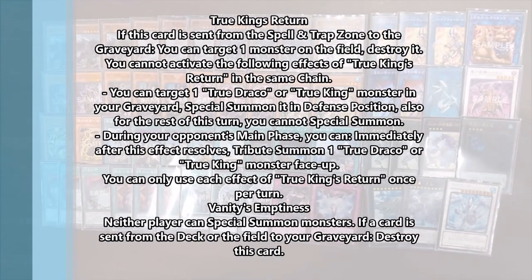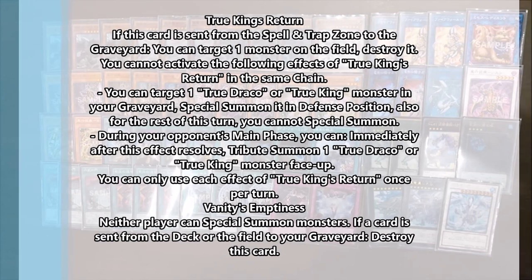The last two traps are True King's Return and Vanity's Emptiness. It's kind of easy to forget that the OCG still has Vanity's Emptiness — it's still alive over there. True King's Return just brings back the True King monsters. You can also use a tribute summon during your opponent's turn with it to pop a monster.